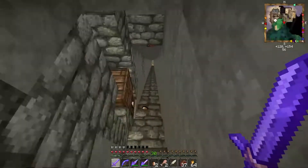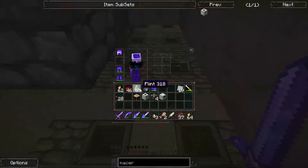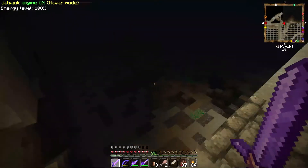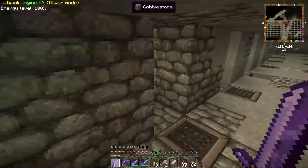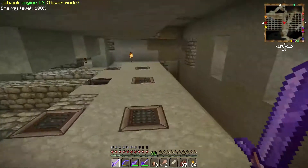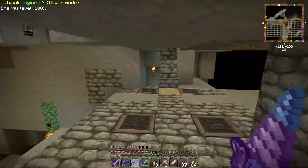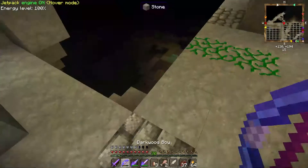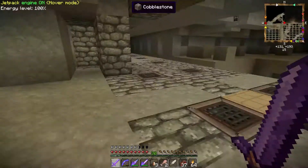So I'm going to touch on this real quick and then we'll get out of here. This was my branch mine — you can see it's far different now. I had the idea that I would just branch mine and go and go, but then I discovered the big hole mode on my advanced drill. Combined with a night vision helmet, I just went to town. So that is done.